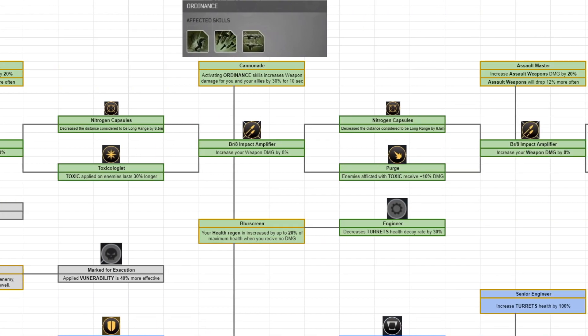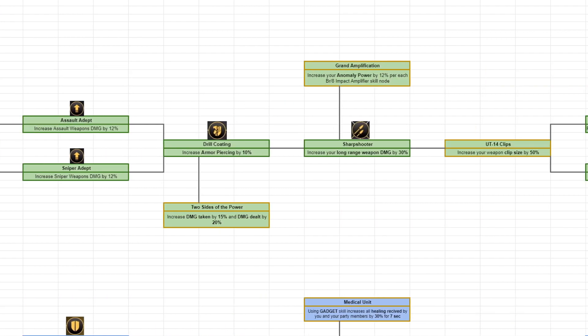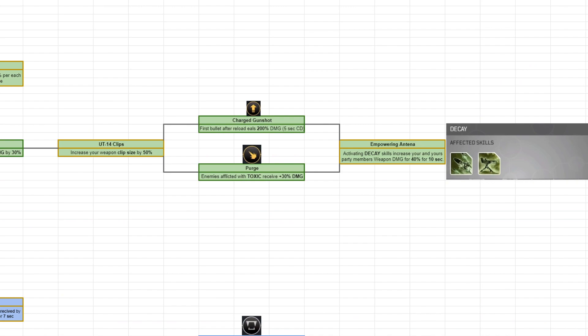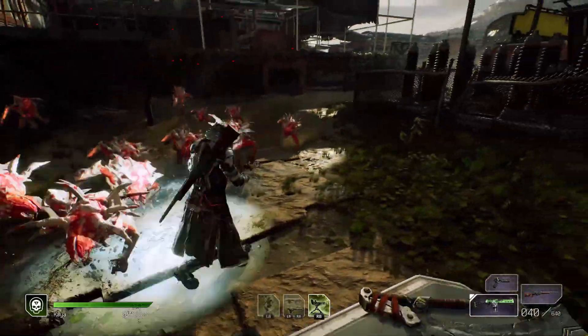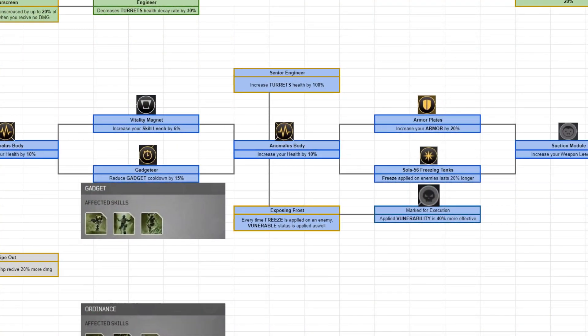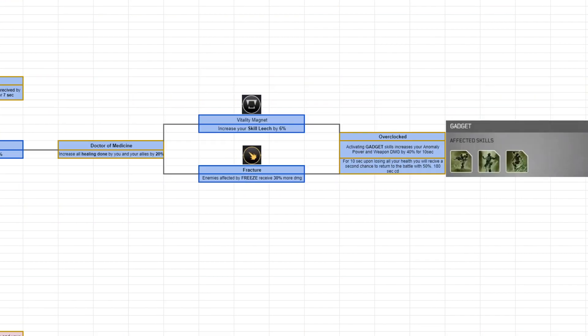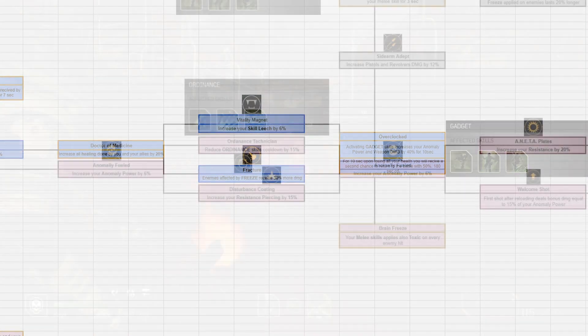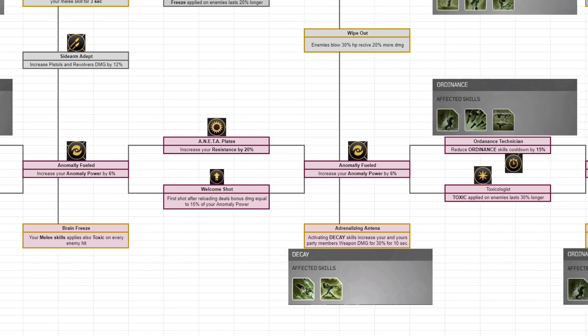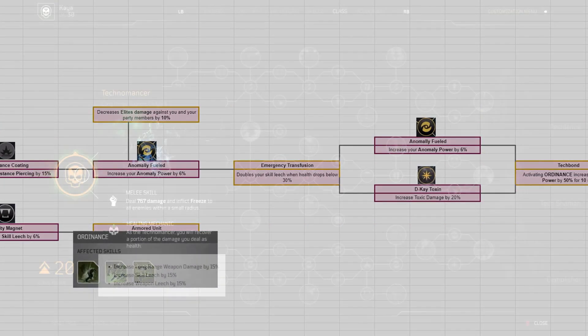The Tecromancer's spec trees: Pestilence focuses on weaponry, improving weapon damage and efficiency and making every weapon inflict elements or debuff enemies — the go-to all-round spec for a straightforward playstyle. Tech Shaman focuses on survival and complementing the supportive nature of abilities, also granting cheat-death mechanics further down the tree. The Demolisher tree is all about gadgets — reducing cooldowns, increasing potency, and influencing how elements interact with them, making it the spec for dealing huge amounts of damage.